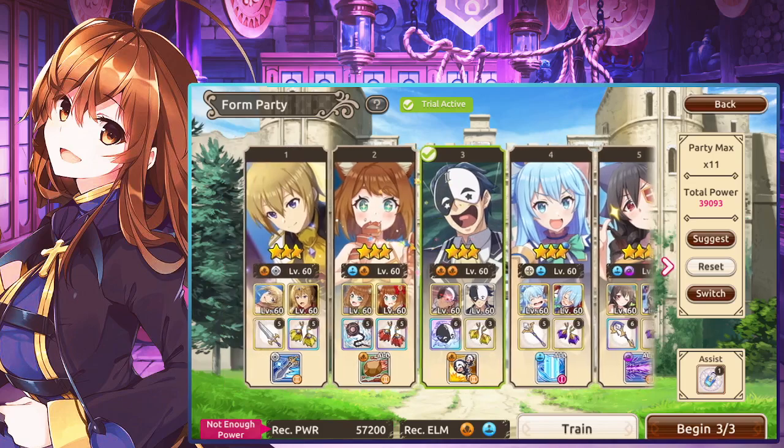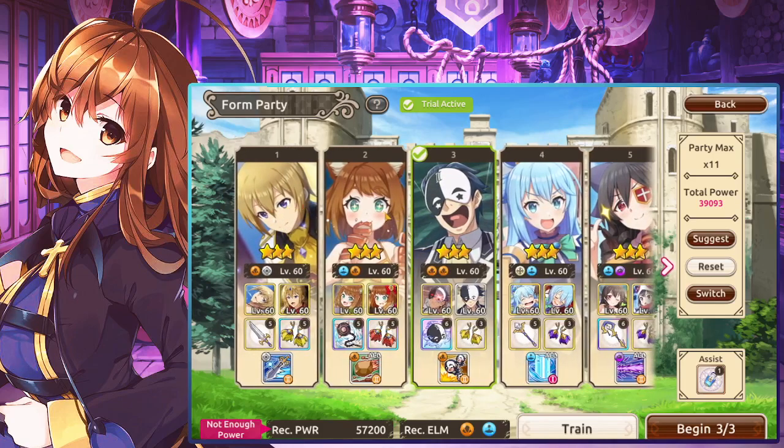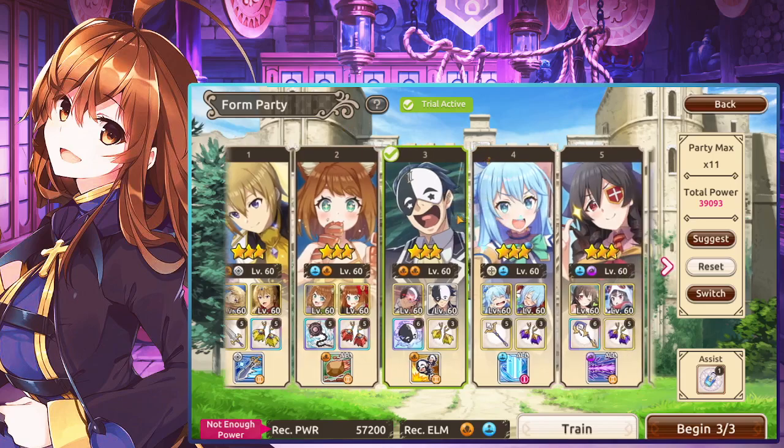For this one I'm bringing Mitsurugi and Mia as my tanking units for the respective elements because they have a resistance. That's why even when it's a recommended element and you have a character that hits harder off-element, you want your tanking characters to be on-element so they have better resistance and don't take as much damage.